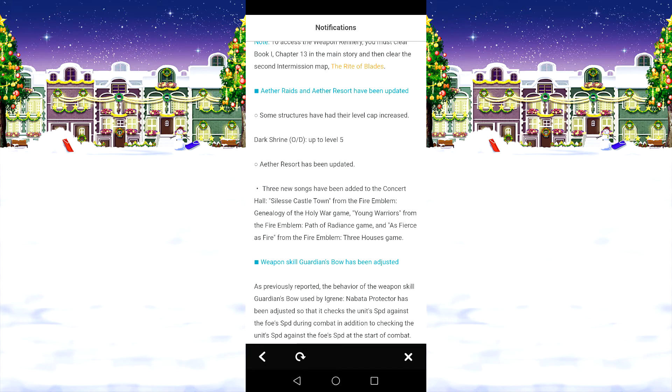Aside from that, AR updates to Dark Shrine — those are sorted and being added. We have the new songs from Three Houses, Pathreads, and Genealogy of the Holy War.